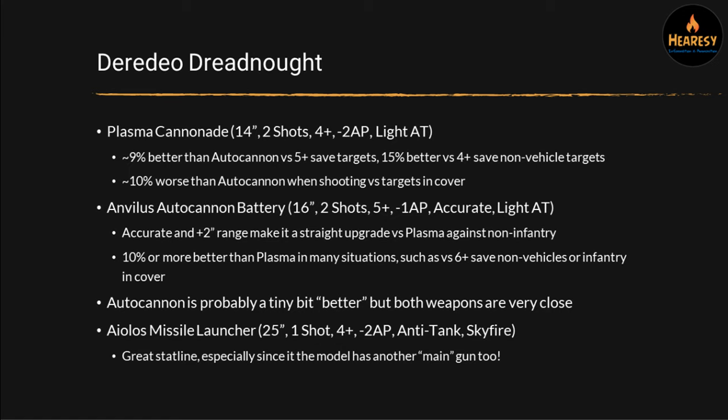Last but certainly not least in volume is the Leviathan Dreadnought. This has got two options. The Storm Cannon is 10-inch range, two shots, 5+ with 1AP, light AT, rapid fire — the stat line that maybe the Kheres Assault Cannon was missing. It's a good solid gun, particularly when you use it in multiples. It's great against enemy Dreadnoughts, enemy infantry in the open, or Sentinels. Its main drawback is the 10-inch range, but because you can take four, six, or eight Dreadnoughts in a unit, that's quite a lot of shots.